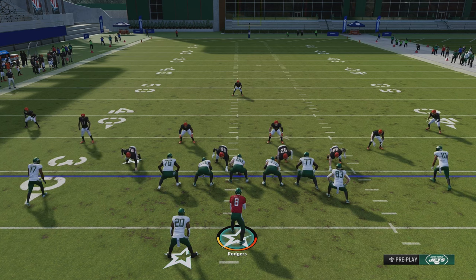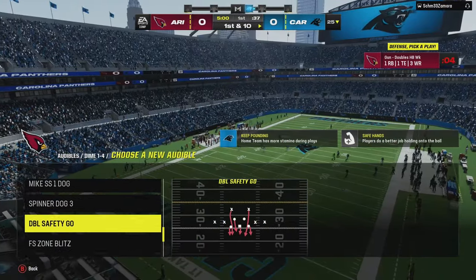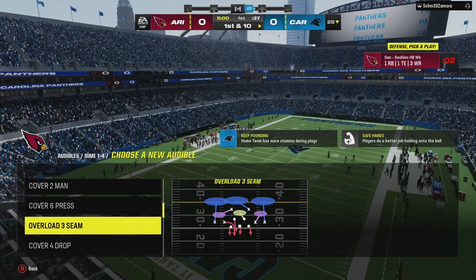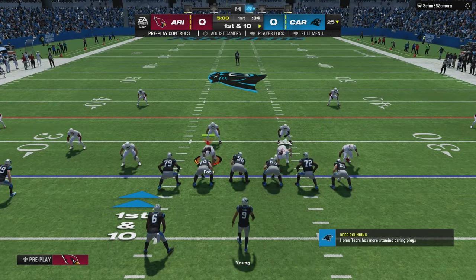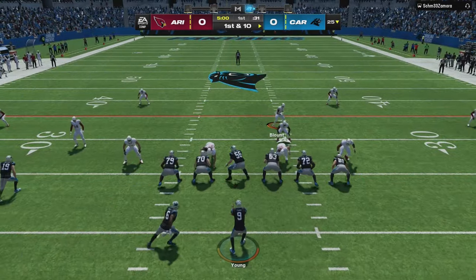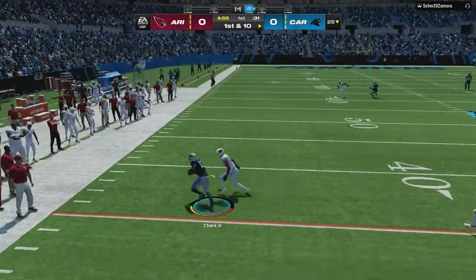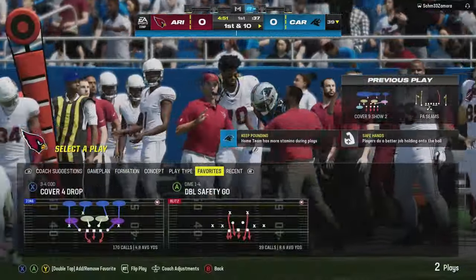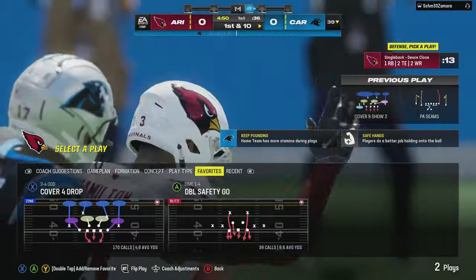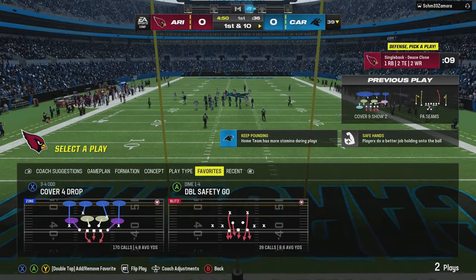We're going to jump into some head-to-head. This is going to be Jets gameplay originally, but we made a change of plans because of that RPO — I wanted to use a team with a running quarterback. We're going to use the Cardinals because they have fast wide receivers and a running quarterback, and they don't get used a lot so I wanted to show them some love. We'll show you the depth chart at the end.